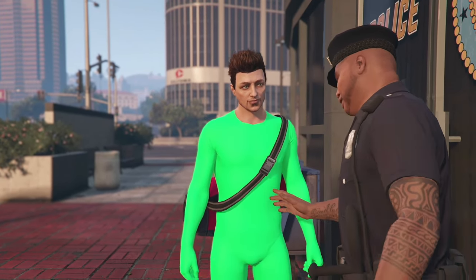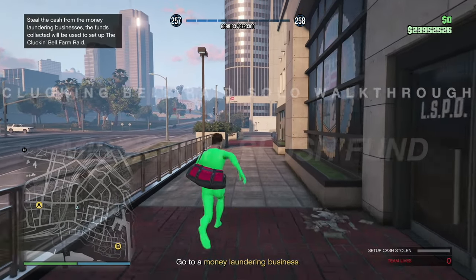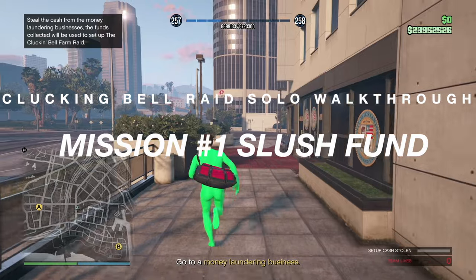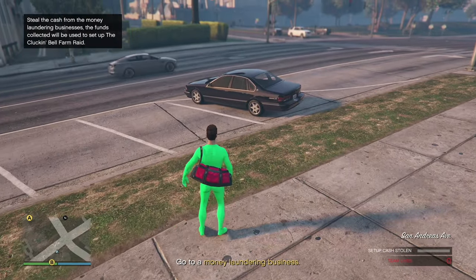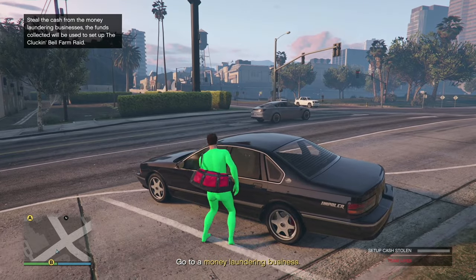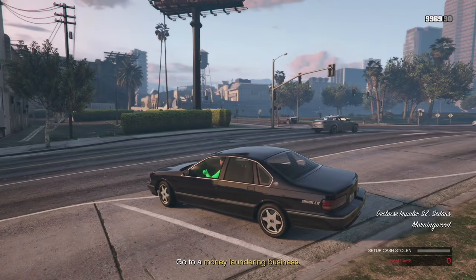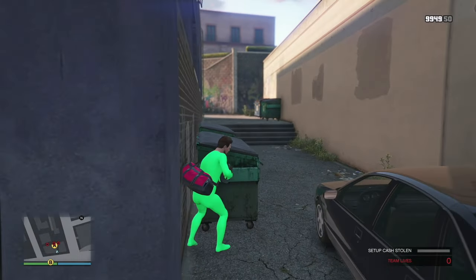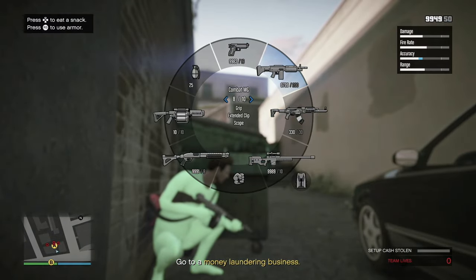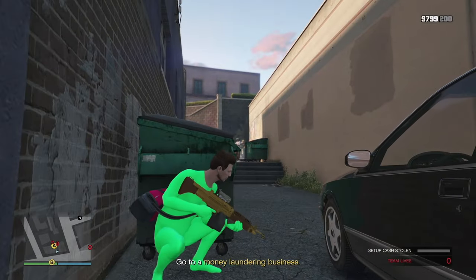This is the fastest how-to guide for the Clucking Bell raid. We have to go to the money laundering businesses — A and B. There's a vehicle right there and you can't have your MK2, sadly. Drive to A on the map. As you head to the money laundering place, there are some NPCs you're going to have to take out.